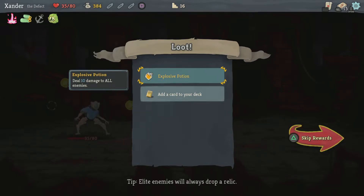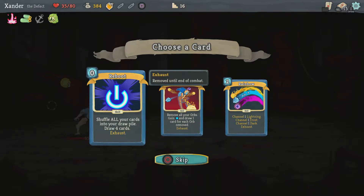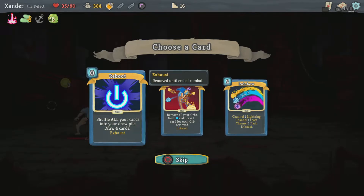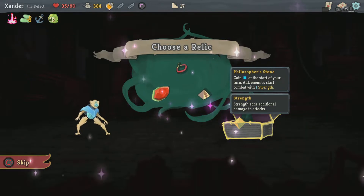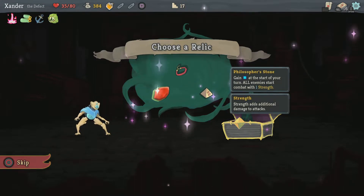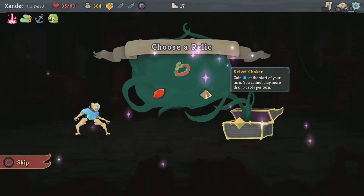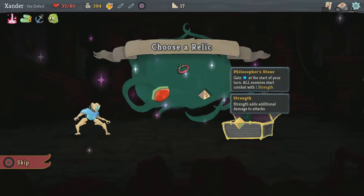I need gold. An explosion potion and a rare card. Rainbow, Fusion — nah. Shuffle all your cards into your draw pile, draw 4 cards. I think I'll take the Reboot. Gain energy at the start of your turn; all enemies start combat with one strength — that's not bad. At the end of your turn, you no longer discard your hand — I don't know about that one. Or gain energy at the start of your turn but you can't play more than 6 cards per turn — I don't like being restricted. I'm gonna grab the Velocifire's Stone.